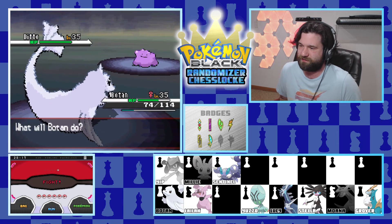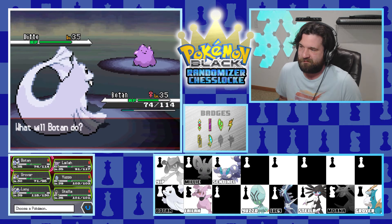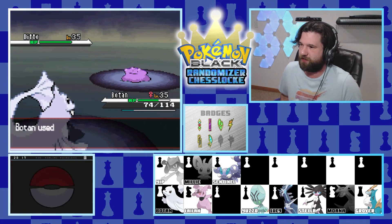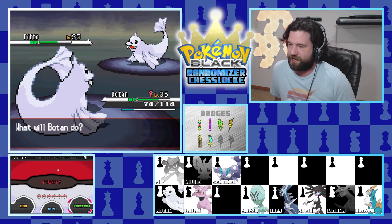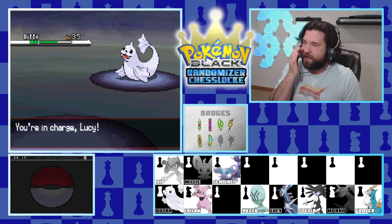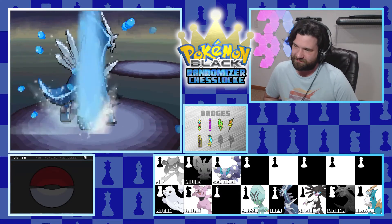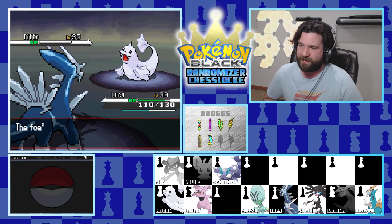Against the Ditto - do I really want it to turn into Dugong? Probably not. Let's let it turn into Botan, because then at least I know what its moveset will be. But wait, it's got Sheer Cold. If it uses Sheer Cold I just switch into something higher level. We go Aquajet, get quite a bit of damage off. We bring in Lucy because we know Sheer Cold isn't going to take out Lucario - water and ice are not very effective respectively. It goes right for Sheer Cold but it's not gonna happen. We get Aura Sphere off and bye Ditto, see you later.